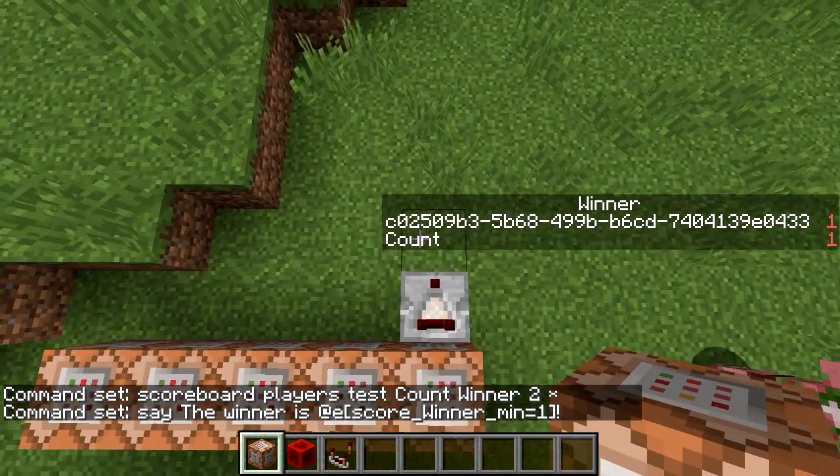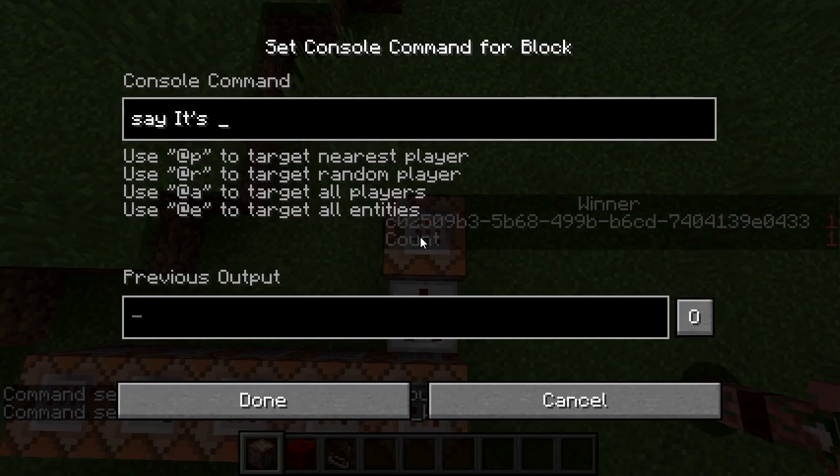And in the other case, we can say 'it's a tie between' and then the same thing — score winner min equals one.